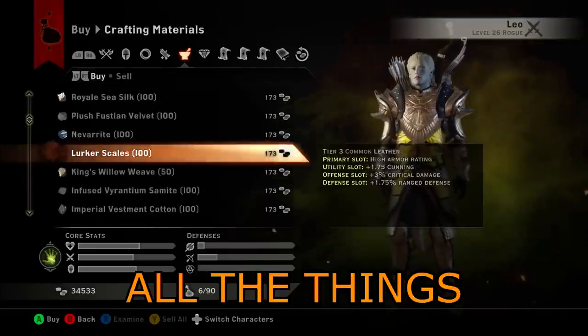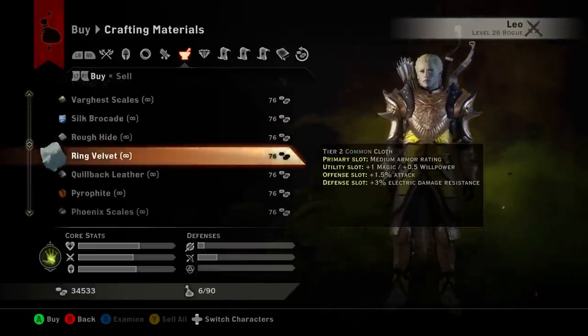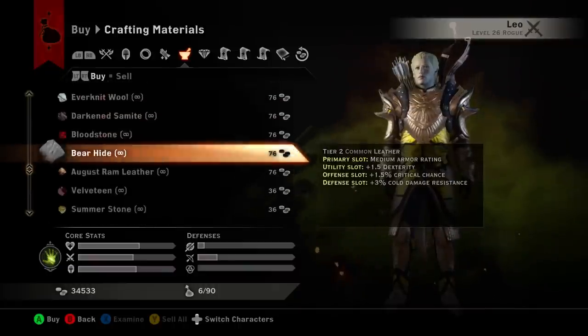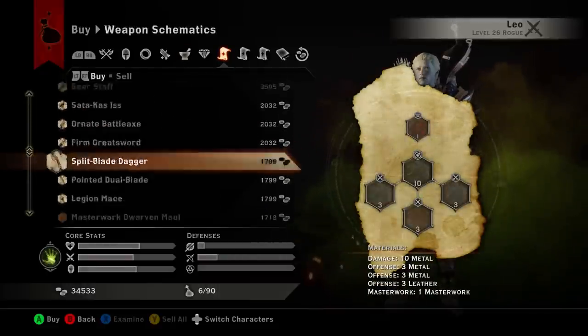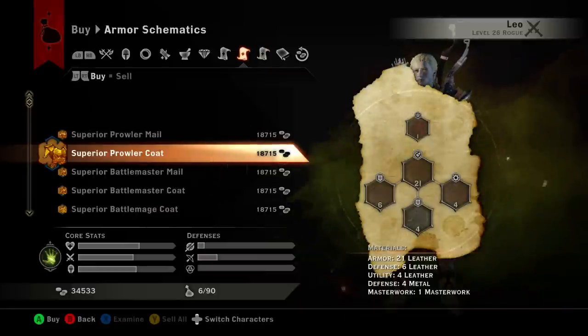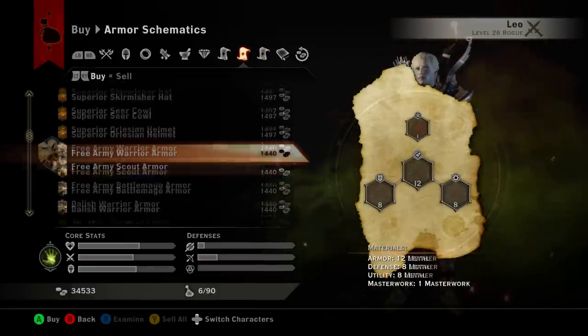Secondly, you can buy all the things. There's just about every crafting material under the sun, aside from those exclusive to the Jaws of Hakkon DLC, available for your Inquisitor to purchase. There's also a variety of old, new, and rare in-game schematics in stock as well. Though be warned, you're going to want to save up those gold coins, as you'll quickly spend them all away.